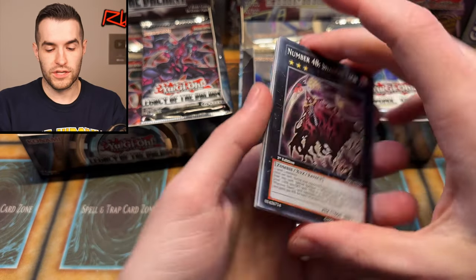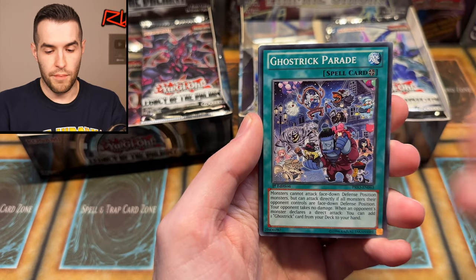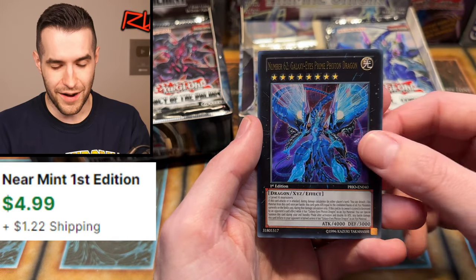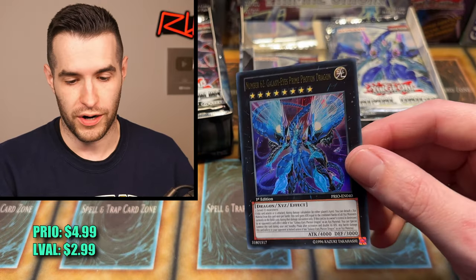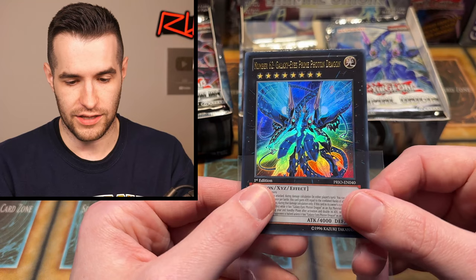Number 48, Artifact, Bujent Incident, Mangletech, Shogunite, Number C103, and Number 62 — Galaxy Eyes Prime Photon Dragon. There we go. That is a beautiful looking Ultra Rare — our first Ultra. That holo hits really well in the right lighting. First edition Ultra — pretty nice pull, Kip. I see you making a run at some nice pulls.